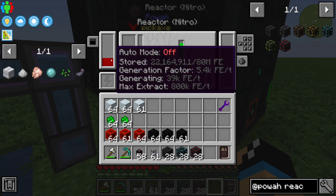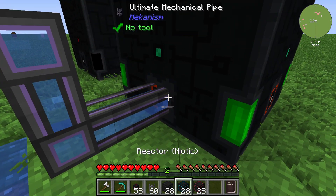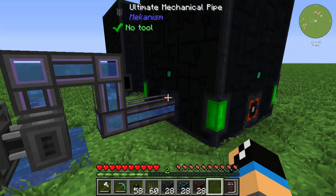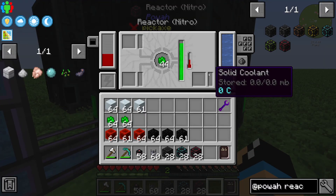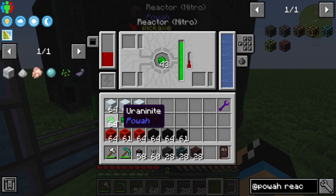You can cool the reactor down by using water, for example. In this case I'm using a small electric pump from Mekanism, and we can see that the temperature is going down.